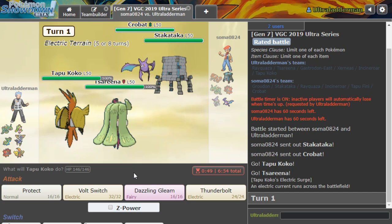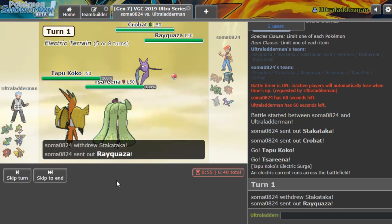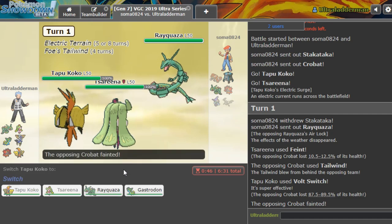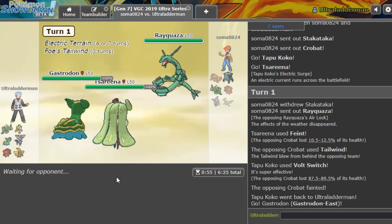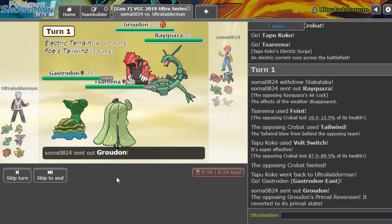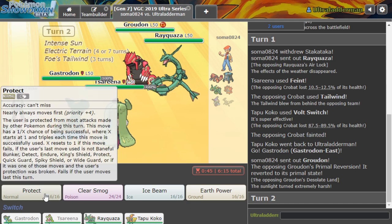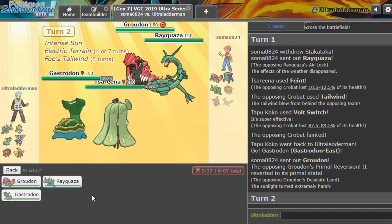The tricky thing here: if we go for the Crobat then Stakkato gets its Trick Room up, but I don't really mind that because if we just Vault Switch out onto the Crobat and Feint to break a potential Sash, we should be able to get Gastrodon in if Tailwind does go up. We don't win the speed tie - a bit of a shame - but we get rid of the Crobat. Not ideal because we want to deny Groudon getting Tailwind and making use of all these turns.